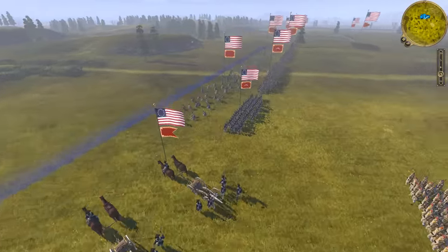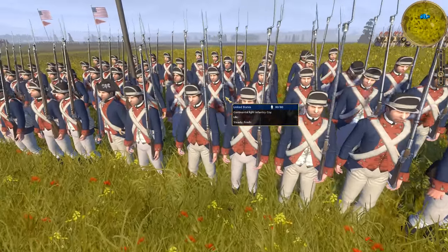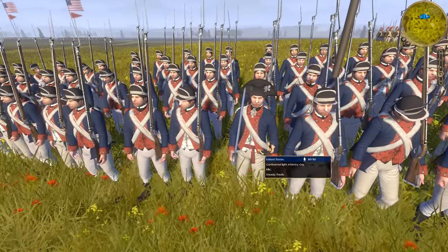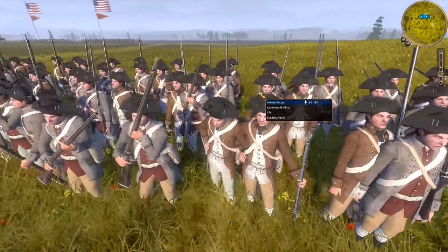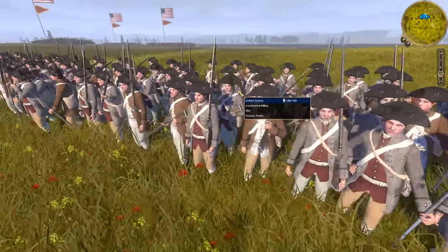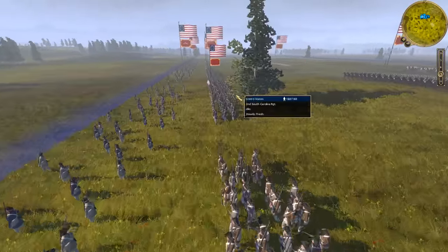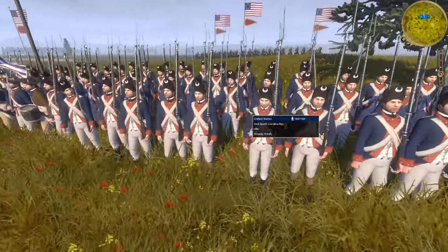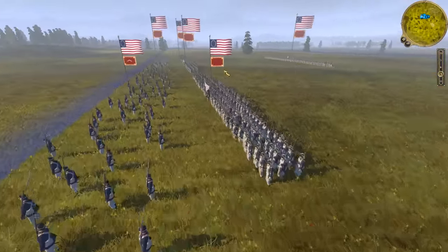Moving on to my line infantry, I've got one unit of the Continental Light Infantry Company. Look at the officer here — that is great. And then I have two units of the Continental Militia, the heart of the American army especially during this time period. And then I've got the 2nd South Carolina Regiment — nice line infantry here. I tried to get one of everything so you could really show them off.